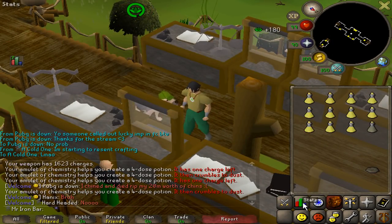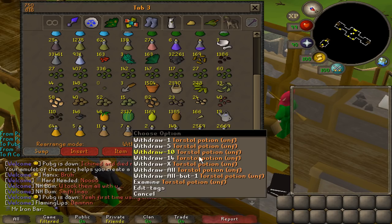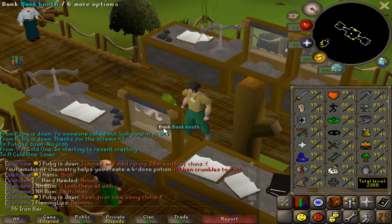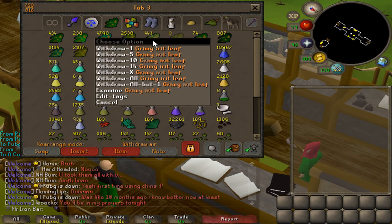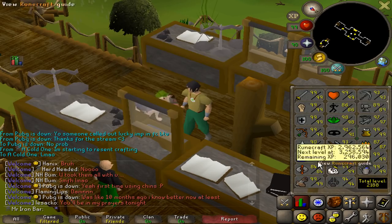Alright guys, all the potions I talked about a bit ago are all used up, and all that's left is these Torstol potion unfinished. Luckily I don't have to use all of them because I have only 133k left to 99. There are some quick herbs I can use for some XP to get like 40-44k XP off of them real quick, and I also have secondaries for some Snapdragons, so probably able to get like 50k XP.